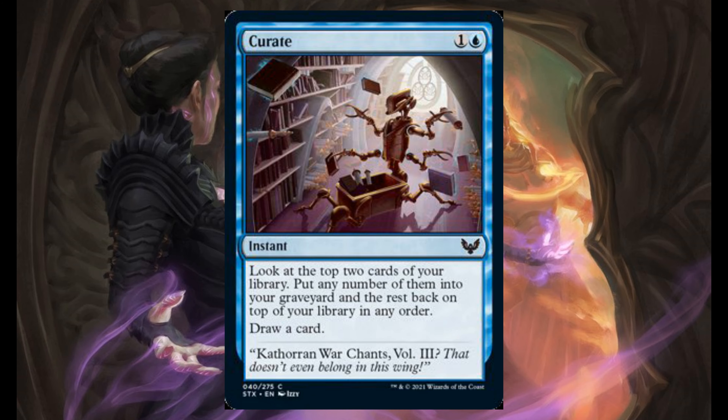Curate — 1 and 1 blue, it's an instant. Look at the top 2 cards of your library, put any number of them into your graveyard, and the rest back on top of your library in any order. Draw a card.